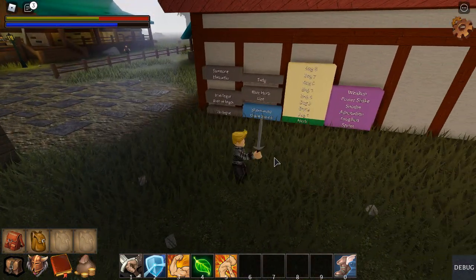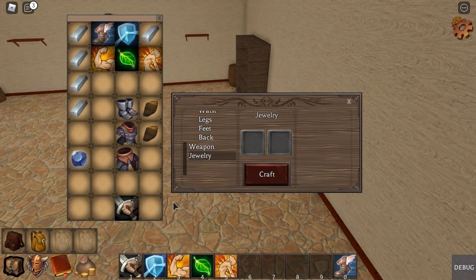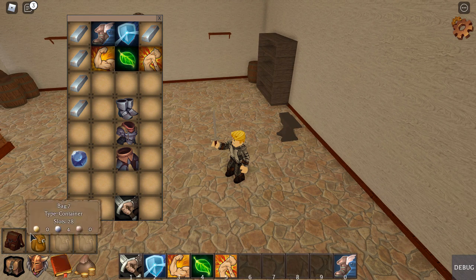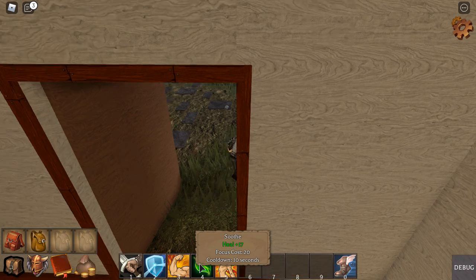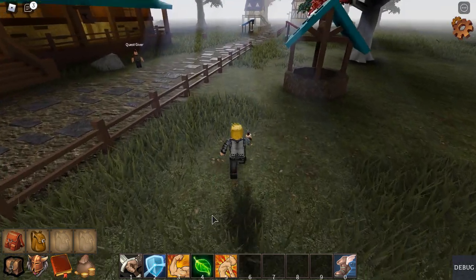I'm going to show abilities with higher potential. In order to do that, I have to create something that gives me intelligence. Here's something I'm making using two tiger's eye, and that gives me a necklace which gives me six intelligence. Once I put this on, my intelligence will increase and the abilities are now more potent. The Soothe spell now heals for 17 instead of five. The Adrenaline and Toughen spells give me 11 strength and 11 armor respectively.